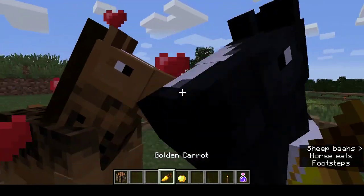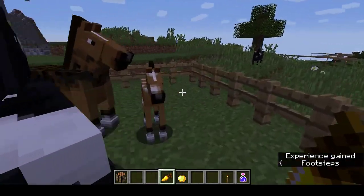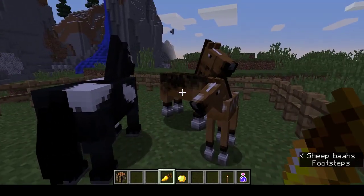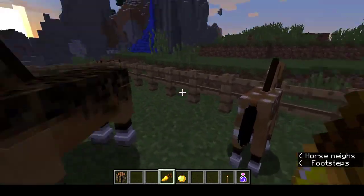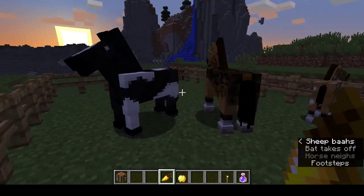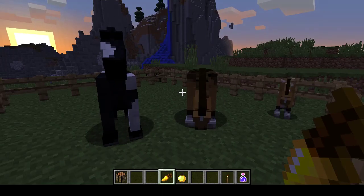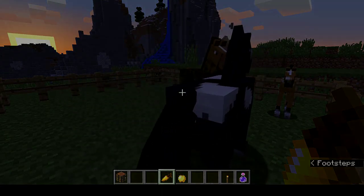There we have it — one horse! When you breed the horses, you've got a chance of it being the same color and pattern as the parents, or same color with a different pattern, or same pattern with a different color, or completely random. And that is how you breed horses and donkeys — have fun!